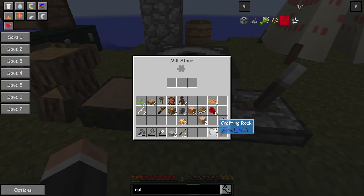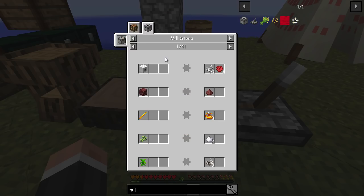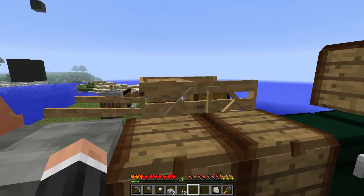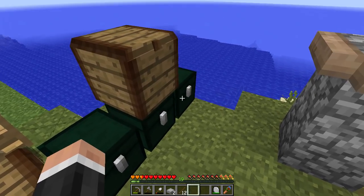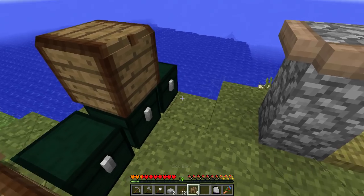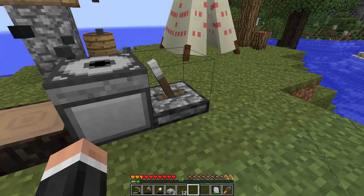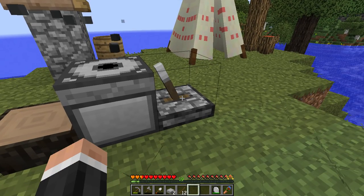Crafting the hand crank - yes, excellent! Now you can put this on top of the millstone - it's sort of up to you where you place it. This will allow us to do a few things. Looking at the recipes, it seems basically the same as the grinder - from bark we can make various things. Let me find some bark from the chests - there we go. You place an item, let it go for a bit, and it shows recipes as well which is quite nice.